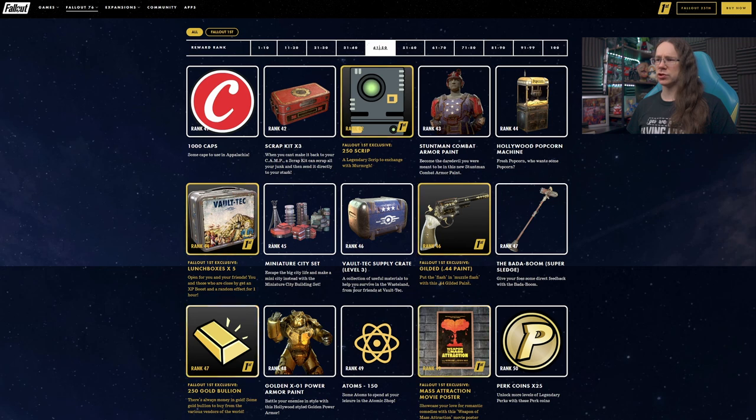Also Lunchboxes at rank 44. Rank 45 we've got a Miniature City Set — I'm guessing this has got sort of floor decor scattered around to dress your camp up. That's fine.